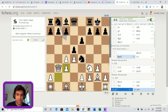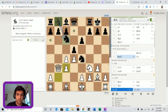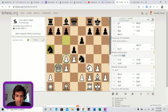C5 was a mistake - the computer gives it a question mark. It goes from slightly better for black to much better for white in one move. That's because here if you have the two knights you want a closed game. Instead, knight c6 - which the computer recommends - has the idea of controlling the queen side and keeping the position closed. There's also a tactical threat after we castle of knight to a5 attacking the queen and the pawn.